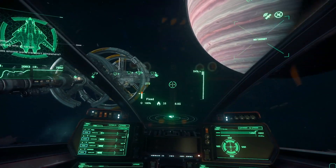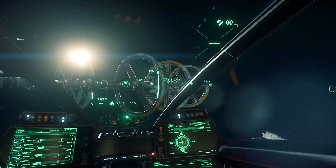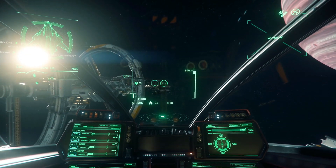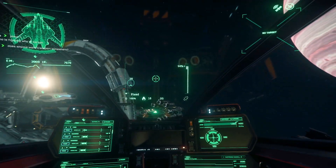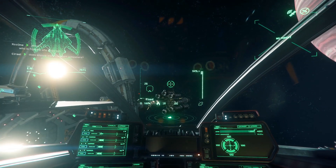Look at these huge drifts you get into even at low speeds — IFCS is working overtime to bring the vector back. Just like coupled mode in the old patches, it's really good for landing as well. You can set your thrust to low, so you basically have a precision mode at your fingertips.